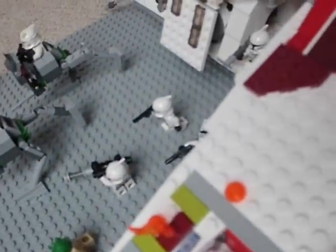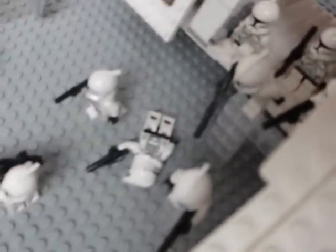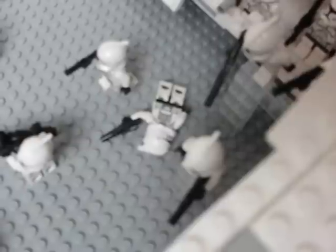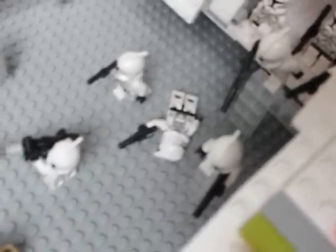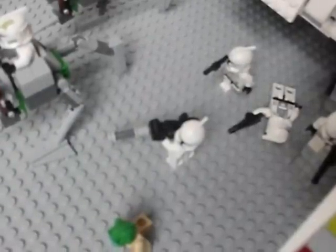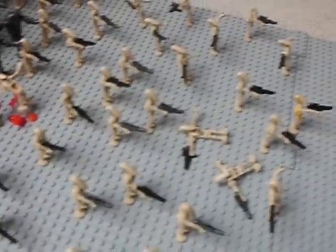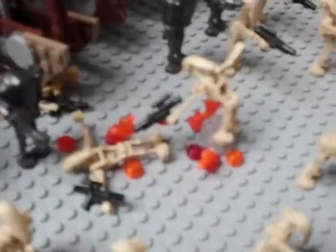Here is a gunner who was hit by the spider droid over there. And over there there's a clone who actually fell out of the gunship and broke his arm, so that's not so good. And here's a machine gun trooper who is taking the droids down. There's one more heavy trooper who is firing at the droids and he actually hit these two droids here.